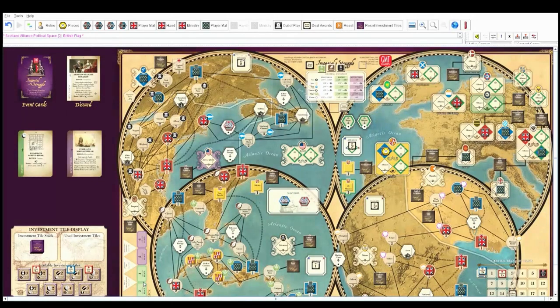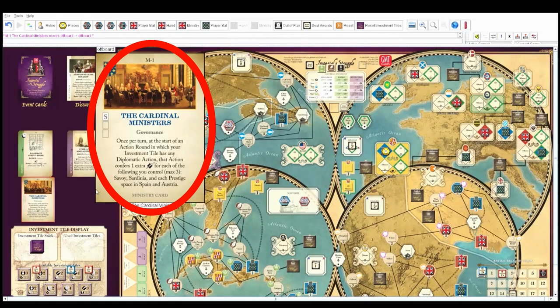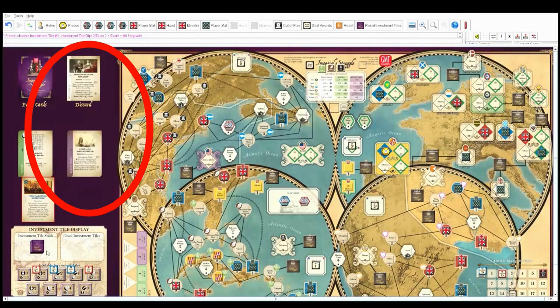I'm going to reveal a ministry card — the Cardinal Ministers. 'Once per turn, at the start of an action round in which your investment tile has a diplomatic action, that action confers an extra diplomatic for each of the following you control: Savoy, Sardinia...' I see what you're up to — that's why you went into Savoy. I'll be getting four diplomatic points, I believe, plus possibly more for prestige and Austria.